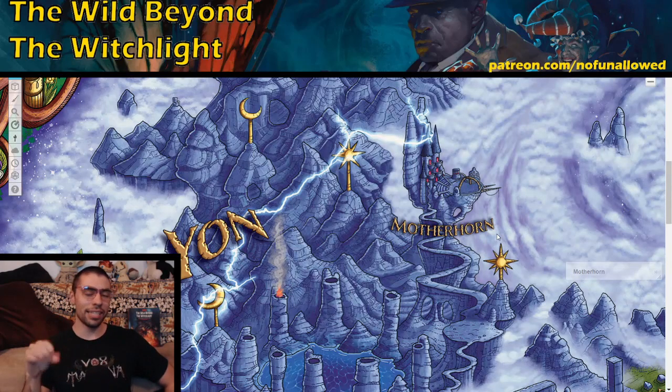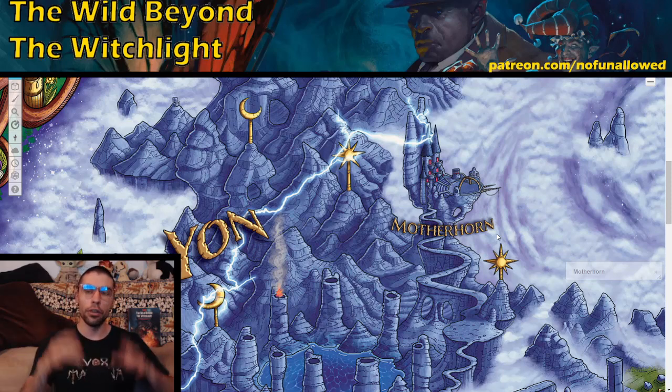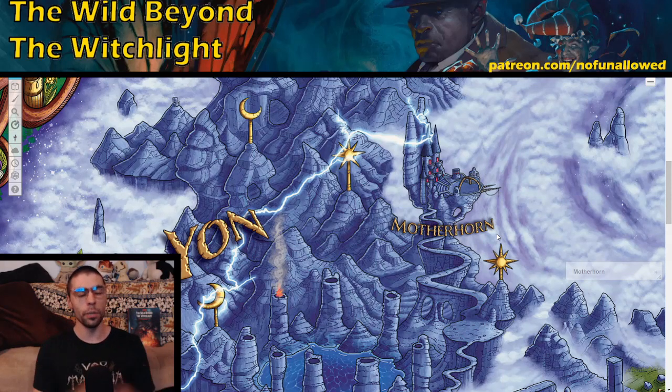That's going to do it for the named locations. Next time we'll be diving into Motherhorn, and there's quite a lot going on there depending on how your players have approached the rest of the campaign. Tell me: how do you like the named locations in Yon? Do you like the war between the Brighan Rocks and the Chords, or is that something you'd skip? How do you like Prince Algarthus? And how many of these are you going to throw at your party — some, none, or all of them? Thank you for watching, thanks for listening, and thank you to my amazing patrons.